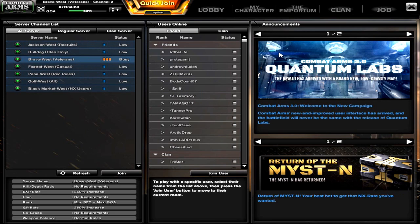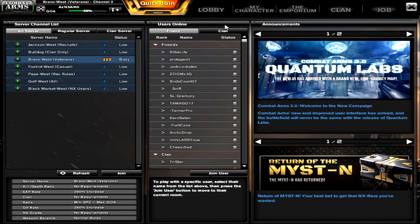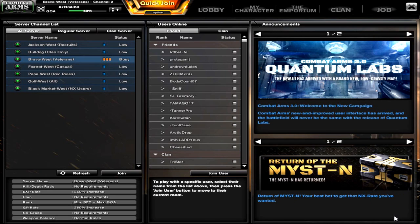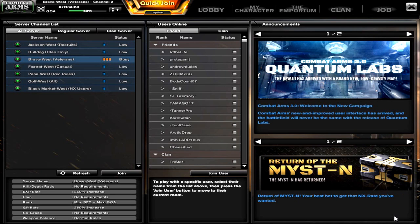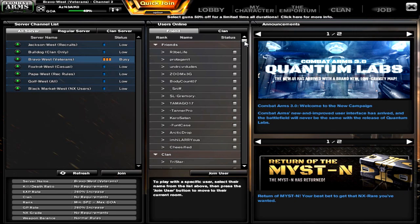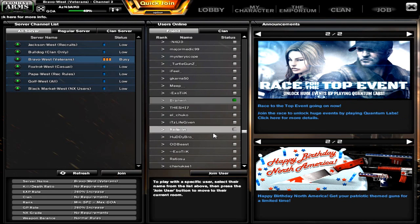This is your welcome screen after you log in, either from the main page or through direct login. Right off the bat, you'll see in the middle of the screen your friends list. Before this patch, the messenger or friends list was tucked away in the bottom right corner, and there were glitches where opening the messenger would sometimes crash your game. Now they've given you a friends list right here so you can see which friends are online immediately.